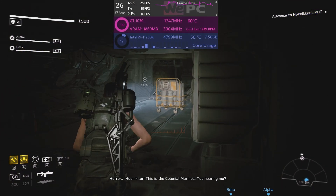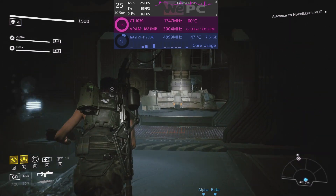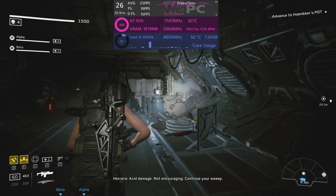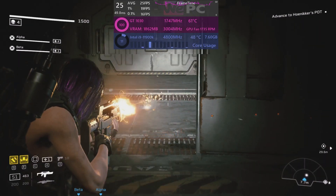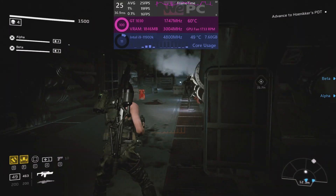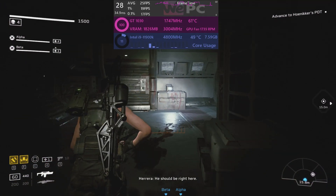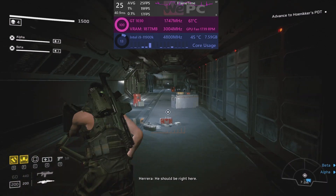Those are all the settings and now we can see how that affects the game overall. As you can see, we are now averaging 25 FPS in the game, so it is a good increase in performance while still having the game look pretty decent. The game still has good looks and you'll still see the horrifying detail of the aliens all pelting at you to try and tear you apart.